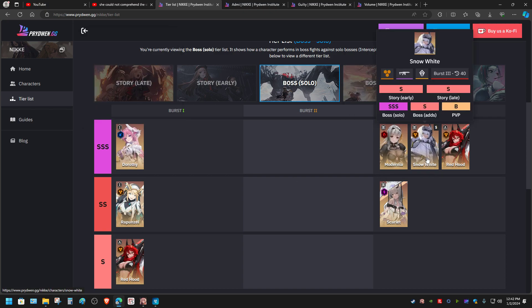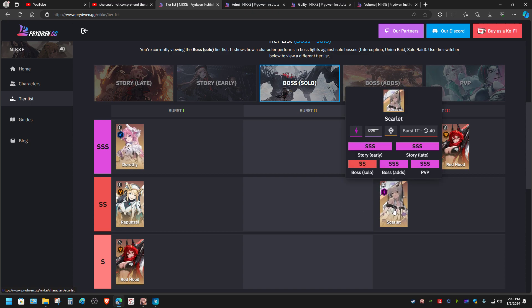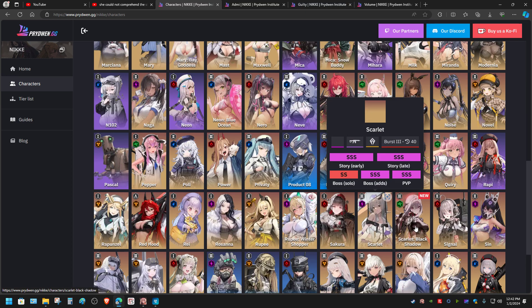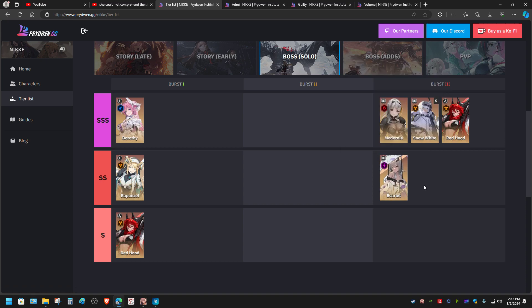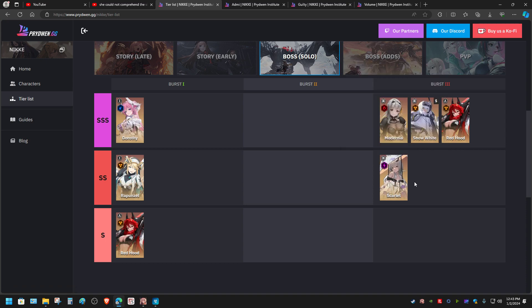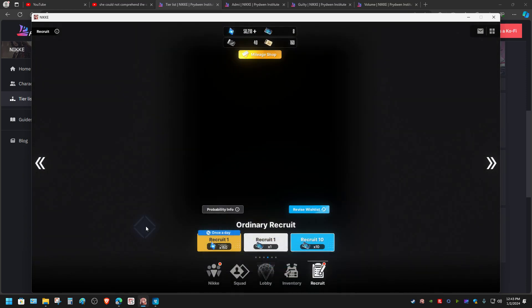But if you compare them with Dorothy, Modernia, Snow White, or Red Hood — they can do a lot more damage. From the benchmark I did, I can say that if you have the option to get Scarlet, definitely get Scarlet. There are two Scarlets at the moment: the original Scarlet and Scarlet Black Shadow — get both, because both are extremely strong. The original Scarlet should be doing about 37 million damage, whereas Scarlet Black Shadow is capable of doing about 51 million damage, which is a lot more compared to Red Hood, Snow White, and even Modernia.